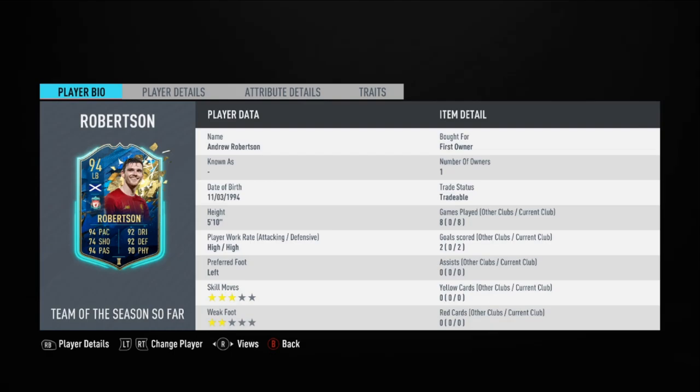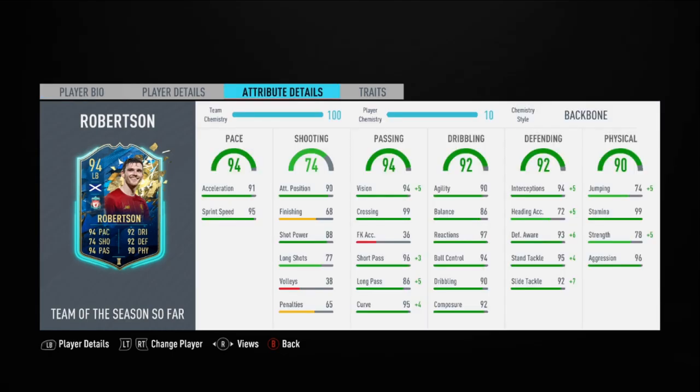So this version of the card has one better dribbling, one better physical except stamina, which is already 99. And then it's got one worse for shot power, long shots, penalties and attack positioning. The Team of the Year card is currently coming in at around 360 to 390-ish. The Team of the Season is slightly cheaper, between 300 and 350.